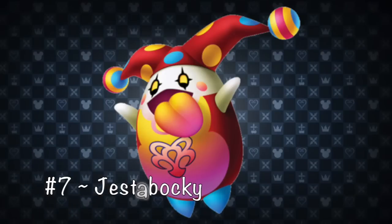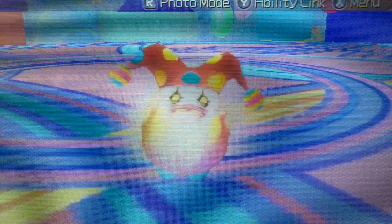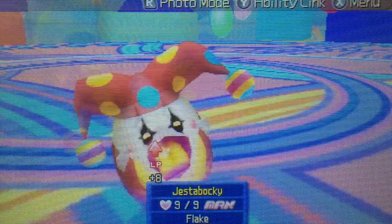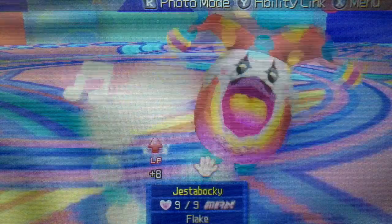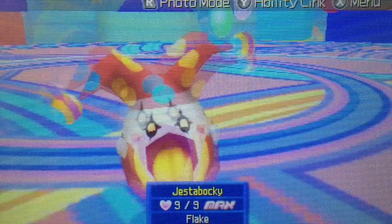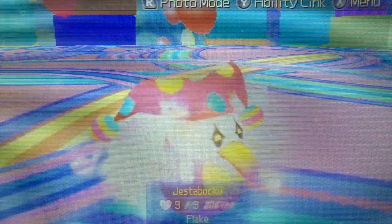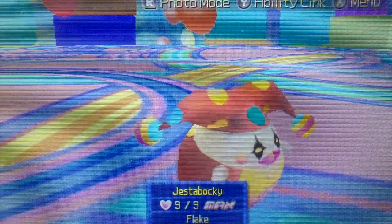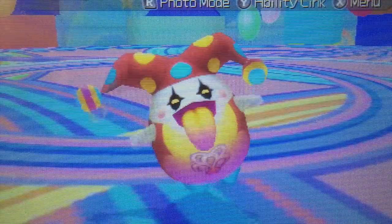Number 7: Jestibaki. Another Dream Eater who is here strictly for its appearance, and perhaps the only thing cuter than the Meow Wow, the Jestibaki is just absolutely adorable. Like the Meow Wow, it's virtually useless in your party, though it does provide some pretty useful commands like Spark, Balloonra, and Collision Magnet. The main reason we love the Jestibaki so much is the way it sticks its tongue out at you when you care for it in the Dream Eater menu. Seriously, it's just too cute.